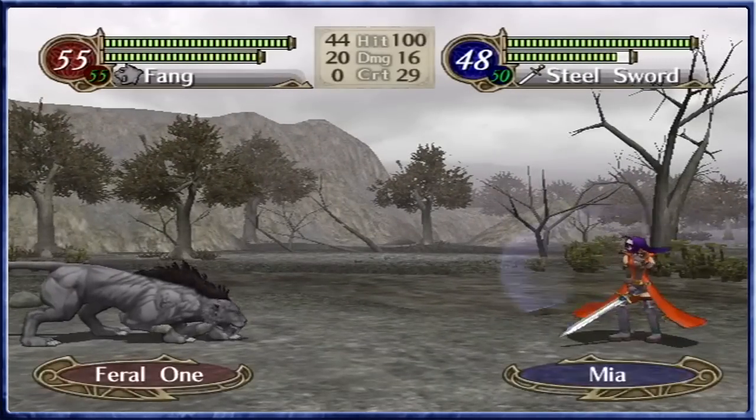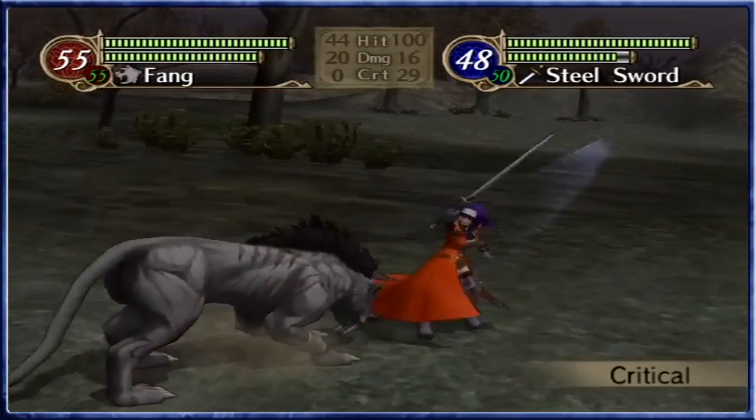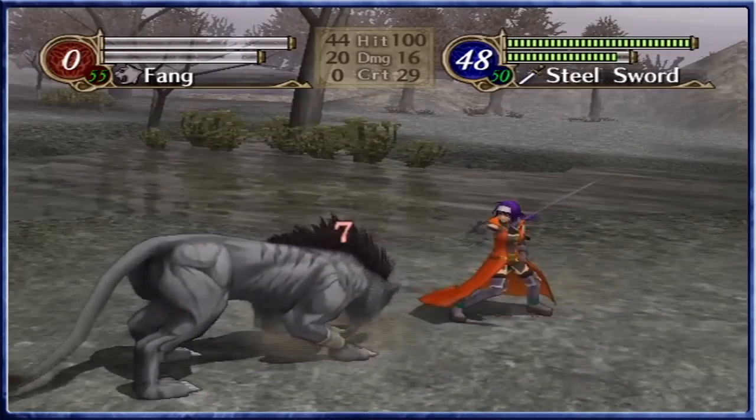If Mia gets the luck that Neff just came up with, we're going to be good. Vantage — critical. Still gets an attack in though. Good dodge. That's a kill.